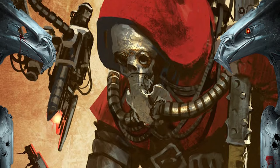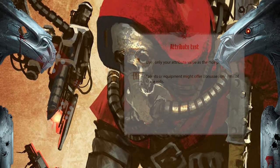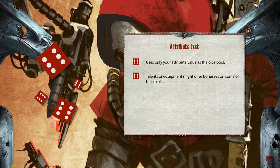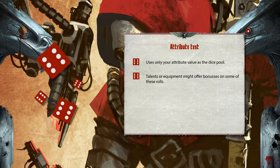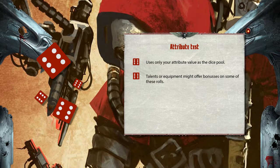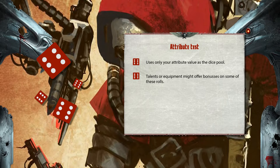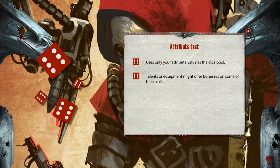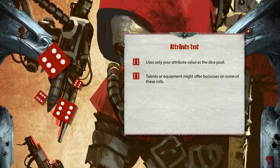There are several types of tests you'll be asked to make. An attribute test is used for things like pushing a boulder — it simply uses only your attribute value as the dice pool. Note that a talent or piece of equipment might offer bonuses to some of these rolls.